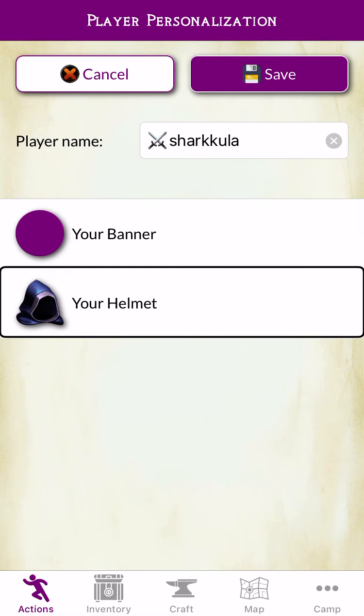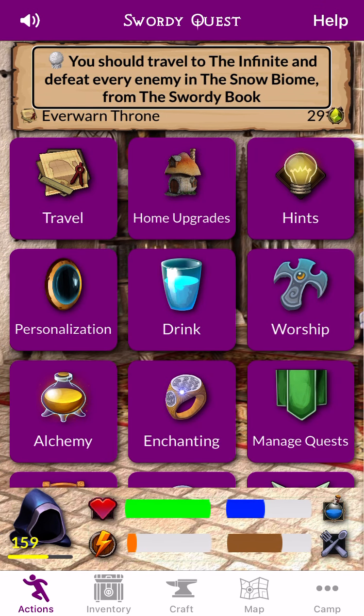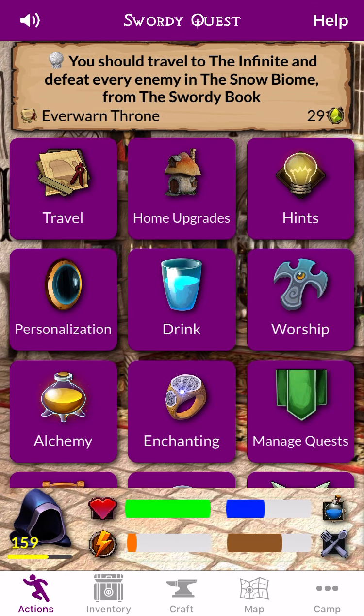Change Helmet Image Used in App. Tab Bar. Select. Change. Player Personalization. Player Personalization. Player Personalization. Cancel any changes made. Swarty Quests. Crossed Swords. Sharkula. Level 105th.